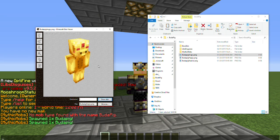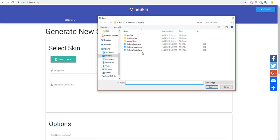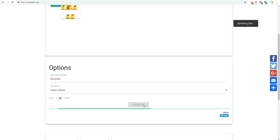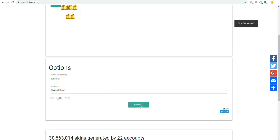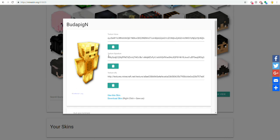Once you have your skins designed or picked out, open up MineSkin — mineskin.org — this is like every MythicMobs creator's best friend. Take your neutral version of your mob, upload it, call it Buddha Pig for the neutral version, click generate skin, and you're going to get three different things: your texture value, your texture signature, and your texture URL.